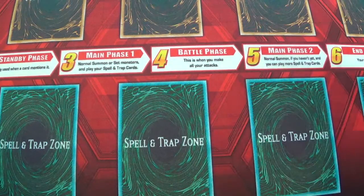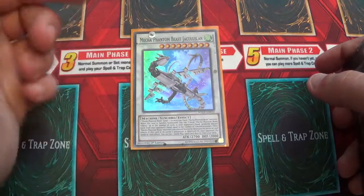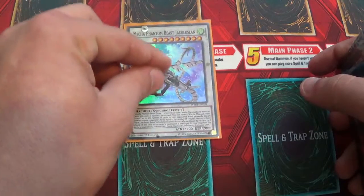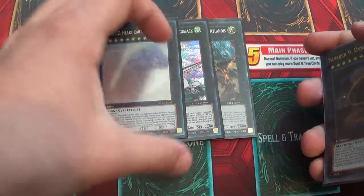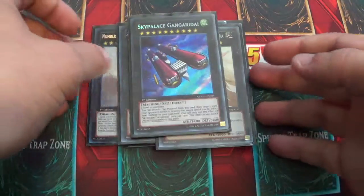That's the main deck. Now for the extra deck — for the one Synchro, you can run more but I just run this one. The new one from the Road Superstars, which is actually really quite good. Chronomaly Landis, Mega Family, Stryker Sack, Number 92 Heart Earth Dragon, Number 9 Dyson Sphere, two Gustav Max, and then one Scout Palace.